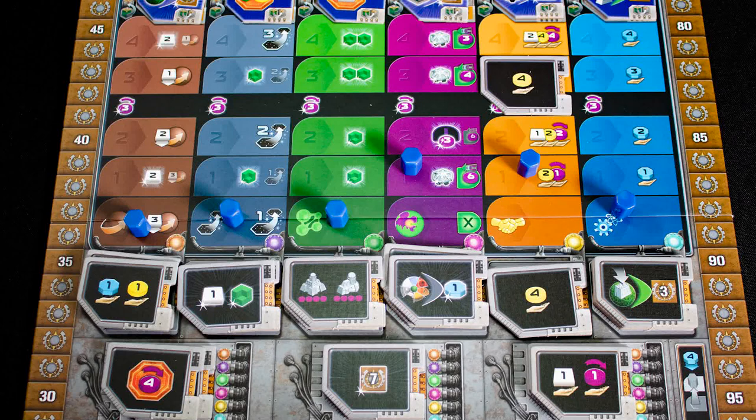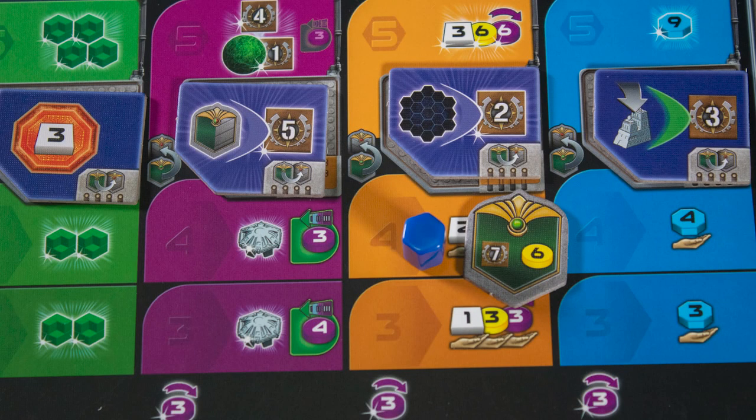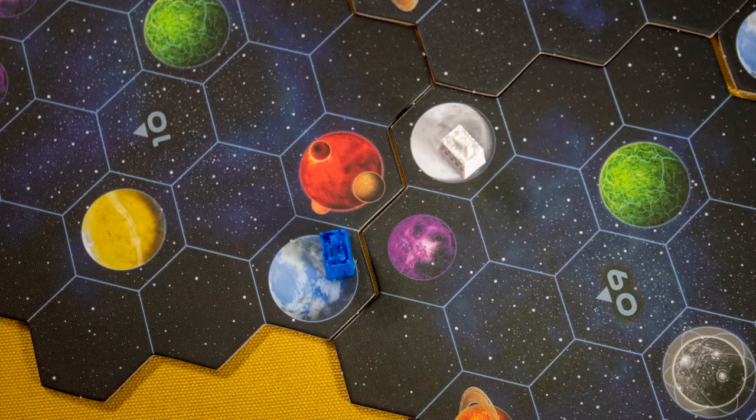If you build a research building you can also claim one tech upgrade and advance your marker up the matching track. If you pick one of the bottom three upgrades you can advance on any track. You can only claim the top space or the advanced tech tile if you have a federation token to flip — more on those later.